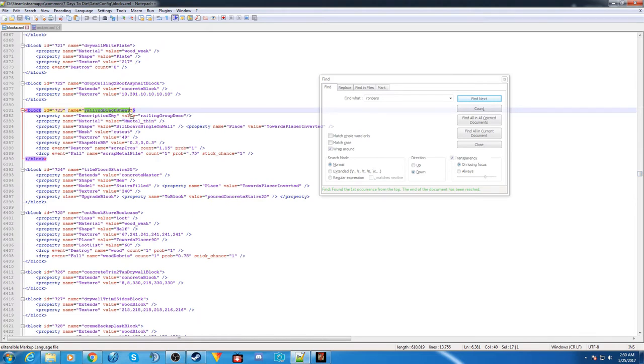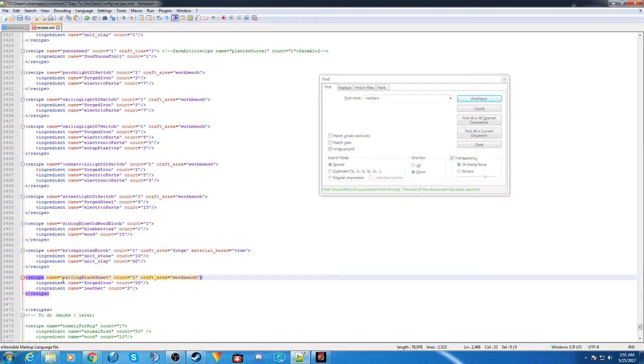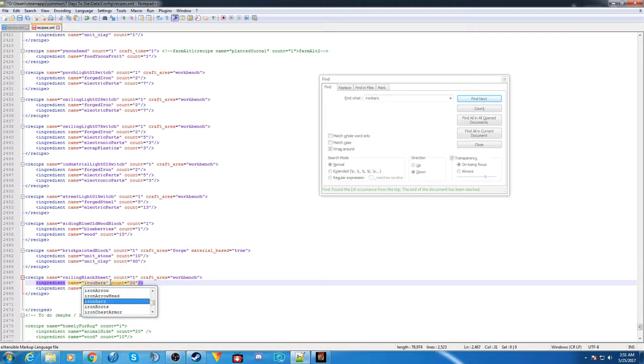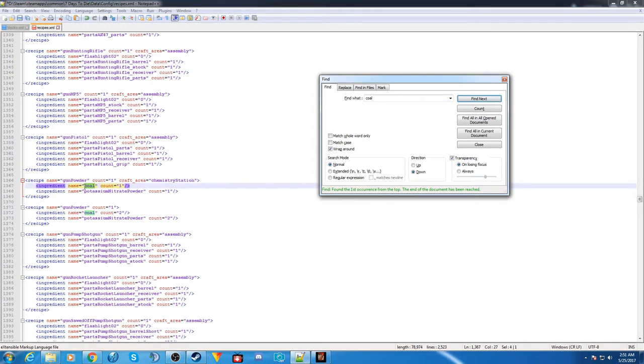Go back into recipes and replace the recipe name — that's going to be 'railing black sheet.' Now change the ingredients: we want iron bars. The proper name for iron bars is 'ironBars' with a capital B. For coal, let's check the search — it's just 'coal,' all lowercase. Highlight and copy, go back to the recipe, and replace that ingredient.